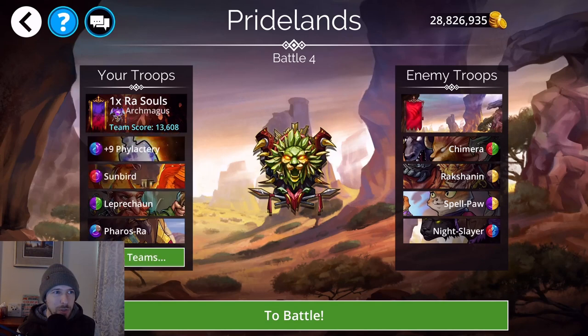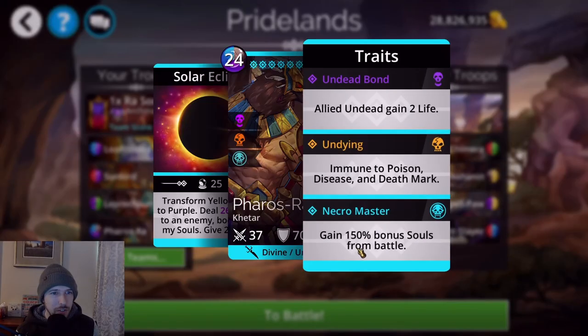Now let's look at the Pharaoh's Ra teams. Similar concept except Pharaoh's Ra replaces the Zombies or Aziris. It gives a 150% soul bonus instead of just 100%, so you will be getting more souls from this team.